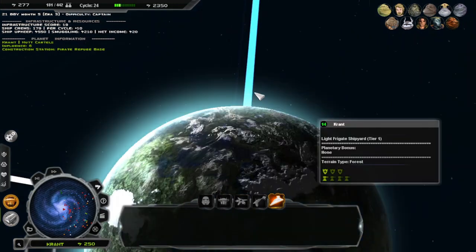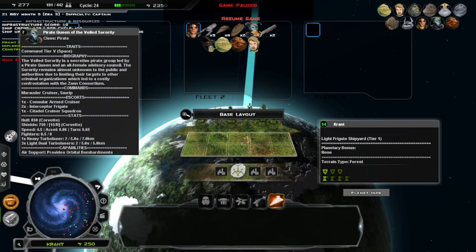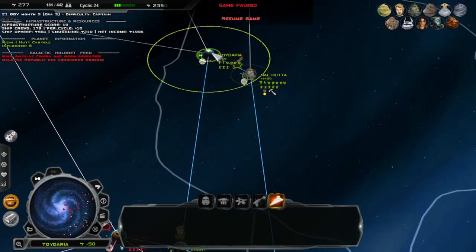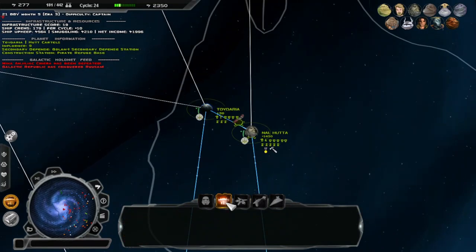I didn't even see what this guy had on him. So let's see what you are working with. You are a Marauder Cruiser. Escorts — Consulate Armed Cruiser, Interdictor Frigate, Interceptor Frigate, Citadel Cruiser Squadron. That's cool — you've got a full-on pirate setup.